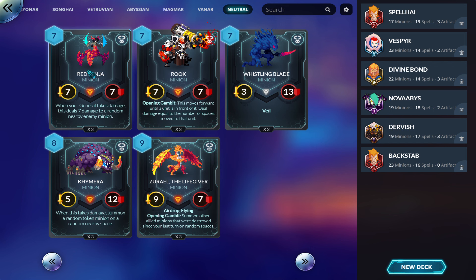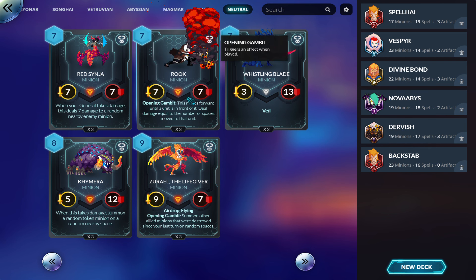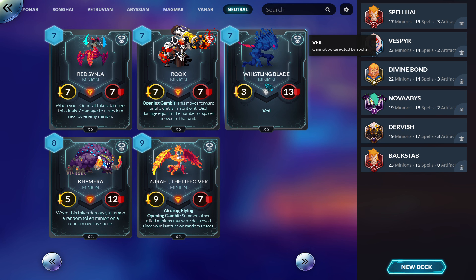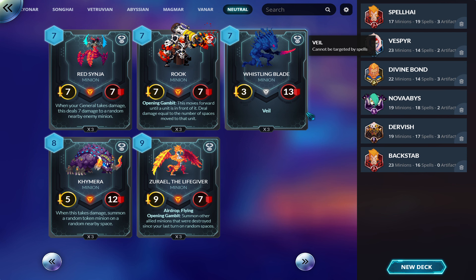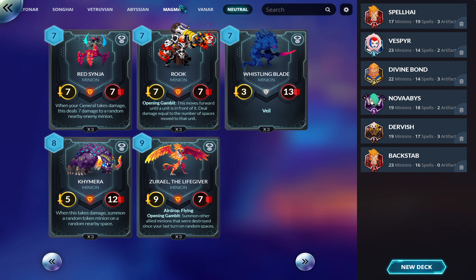Seven-seven: general takes damage, steal seven damage to a random nearby enemy minion. Quite powerful. Seven-seven moves forward — this is a new effect, I've never seen it. I think it could be used, though maybe only in budget Divine Bond. Or if you're sick of spell decks or control decks with lots of targeted removal. But it dies to Magmar sweepers, so.